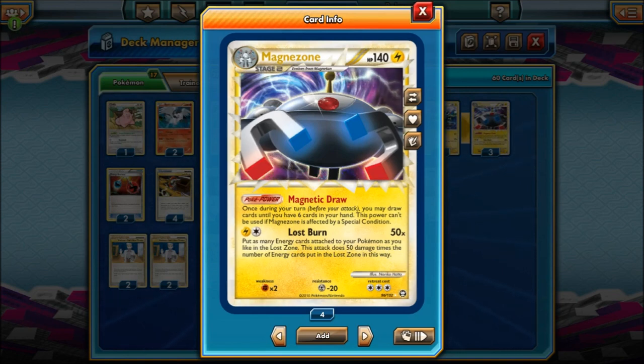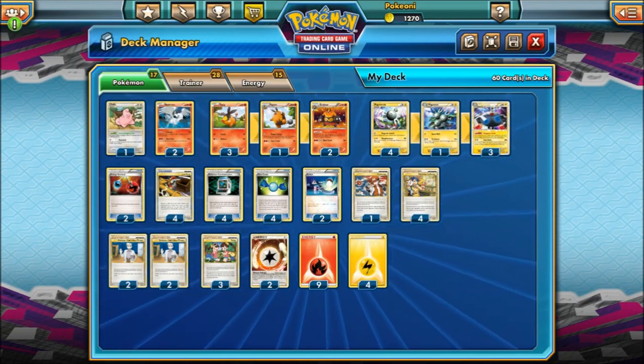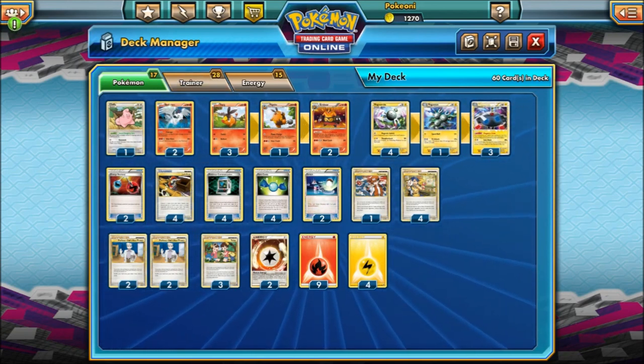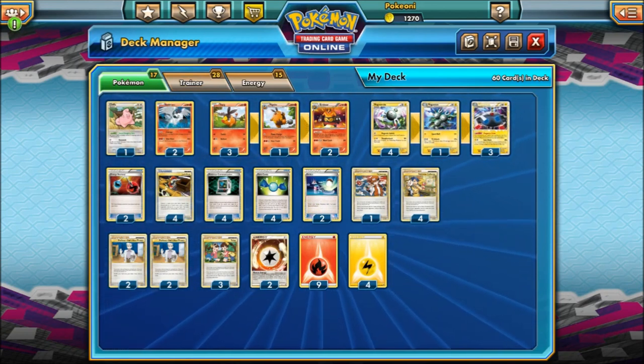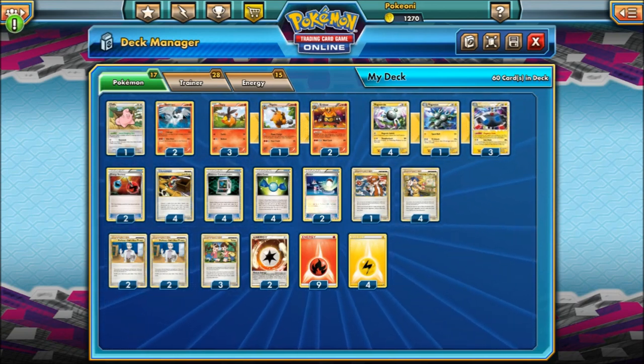A good attack here is Lostburn. Lostburn says put as many energy cards attached to your Pokemon as you'd like into the Lost Zone. For those who don't know, the Lost Zone is a mechanic — when you put stuff in, you can't get it out; it's gone forever. For each energy card put in the Lost Zone this way, this attack does 50 damage times that number. You can put energy cards from different Pokemon — so if Cleffa, Reshiram, and Emboar each had energy, you could pick one off each and do 150. That's why this deck was so strong. Use Emboar to attach fires, use Reshiram early since it discards to the discard pile, then sweep with Magnezone at the end since Lost Zone energies are gone forever.